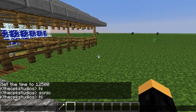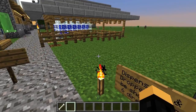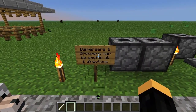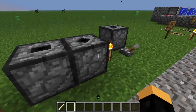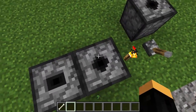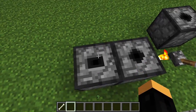Let's get into the next item of business: dispensers and droppers can now shoot up and down. I honestly think they just rushed the graphics because it looks like they copied the side graphics and pasted the dispenser hole, and then some random hole for the dropper.